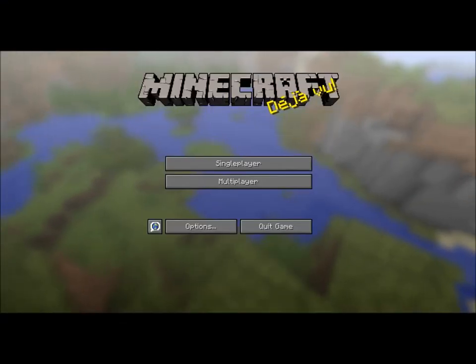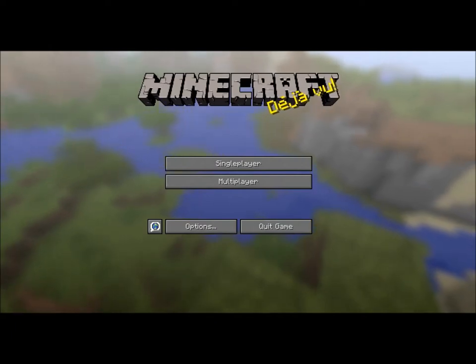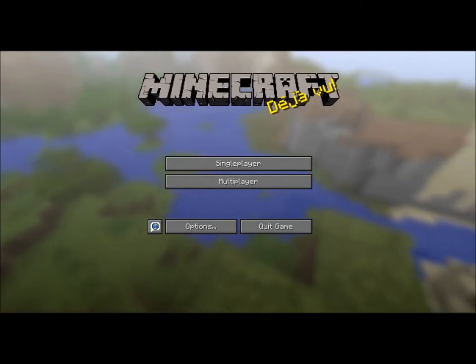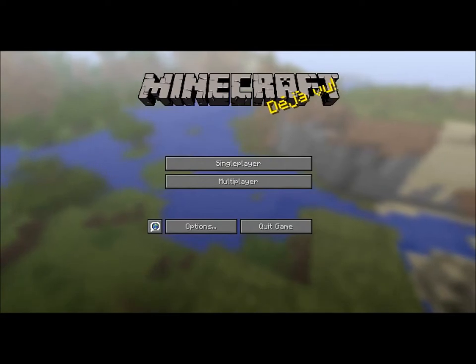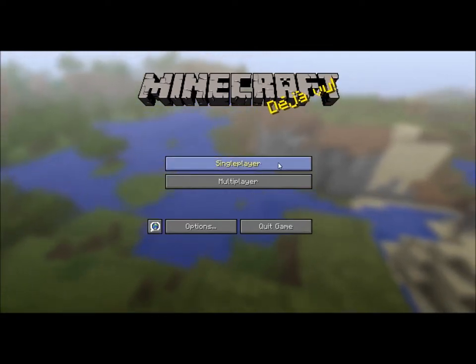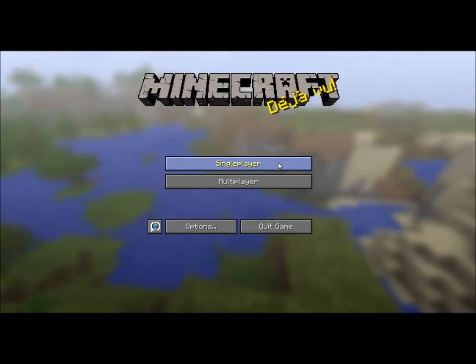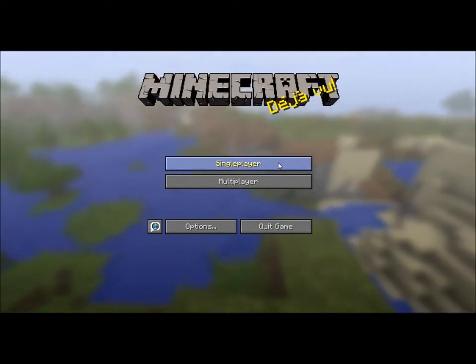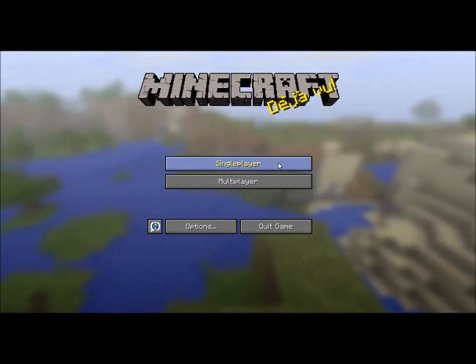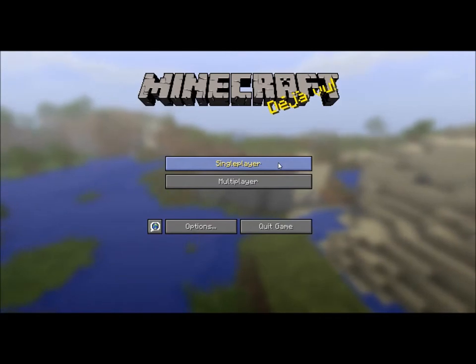Hey there guys, it's me Ash from 48ton. I'm going to bring you — everybody's brought out one of these already — I want to make a little thing I like to call a TNT cannon. Sorry if I sound a little bit stuffy, sorry if I snuffled, but that's just what comes with the season. So here we go with Minecraft TNT Cannon.